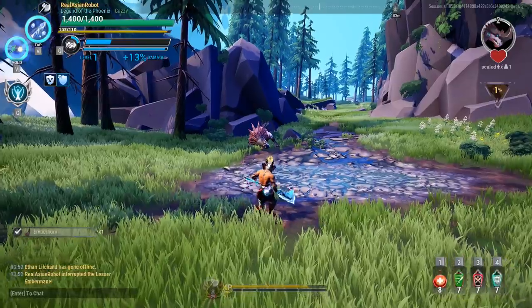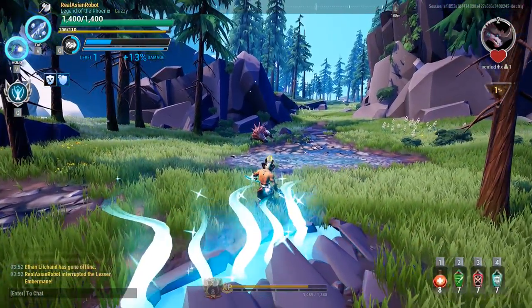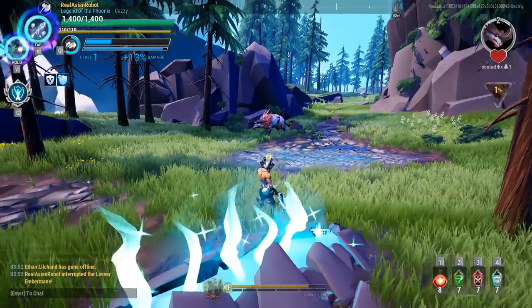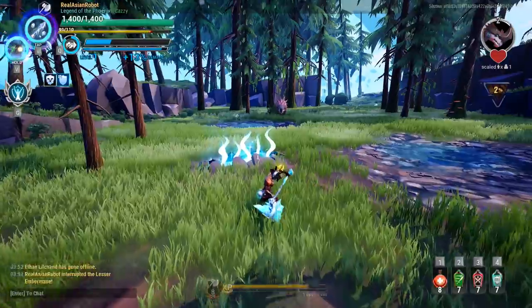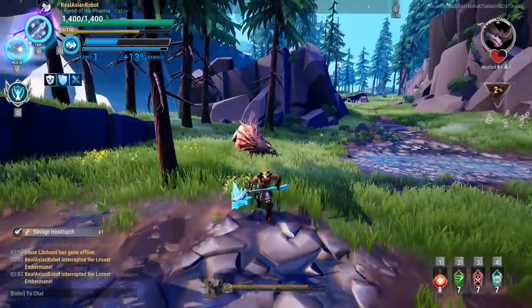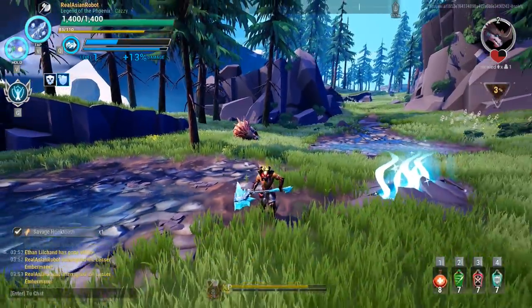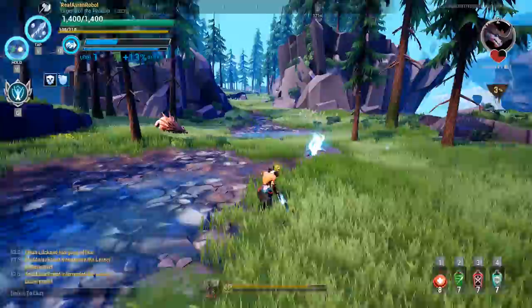I'll demonstrate the axe throw first — boom! That'll interrupt. Now let the Embermane get back up and I'll demonstrate the horizontal swing interrupt. Keep in mind I have Sturdy, so I'll be more easily able to interrupt. Horizontal can interrupt.